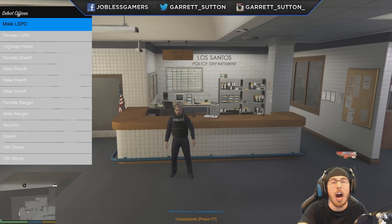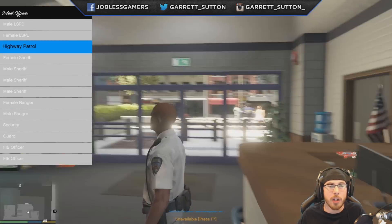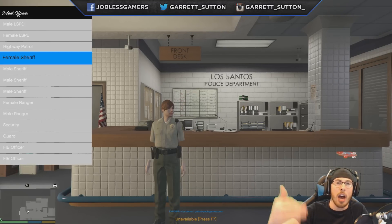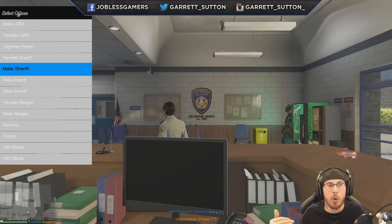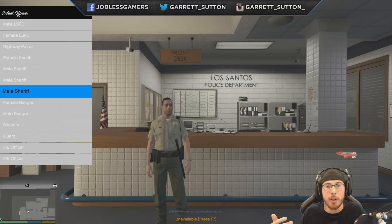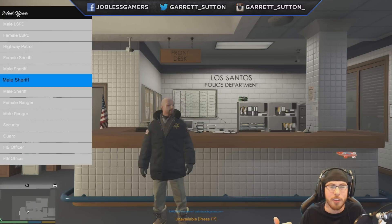You get to select which officer you want to be — whether you want to be a male LSPD officer or a female highway patrol, whatever the case may be. There are countless different selections you can choose. Every time you select an option by pressing spacebar it will show you different clothing options. For example, these sheriffs look different from one another. So you can just choose whatever one you like the most.